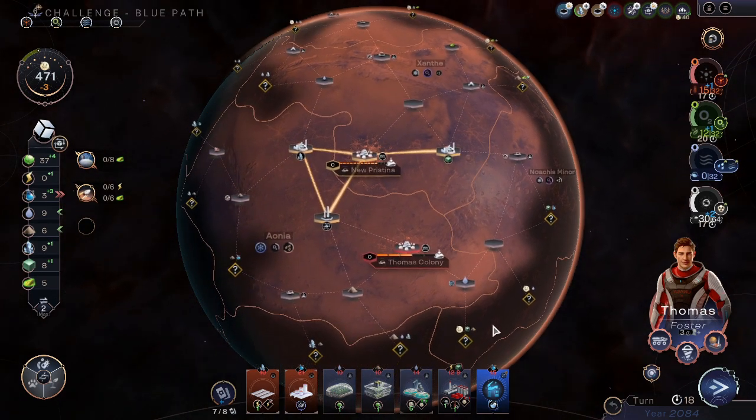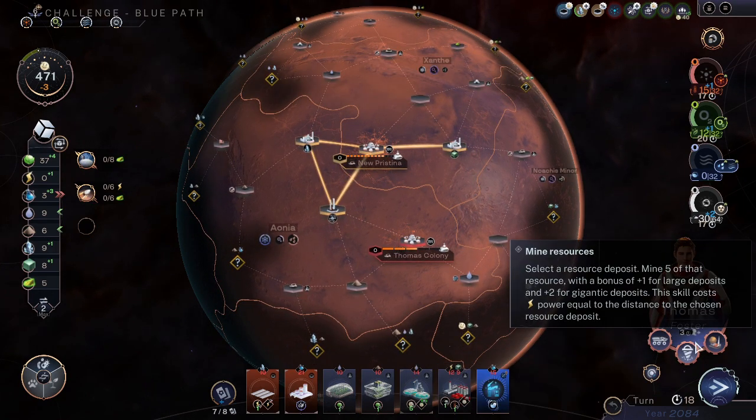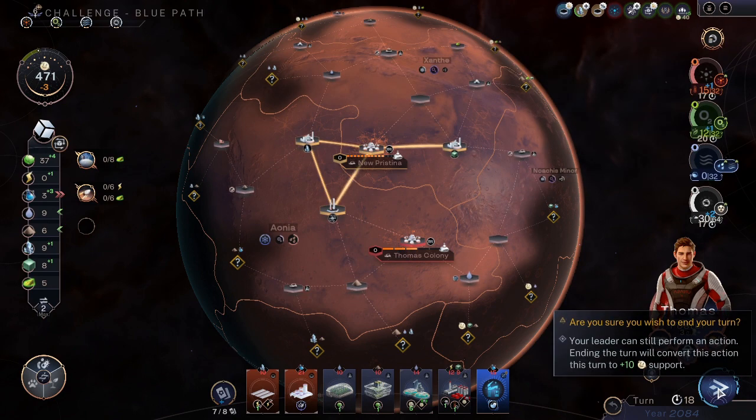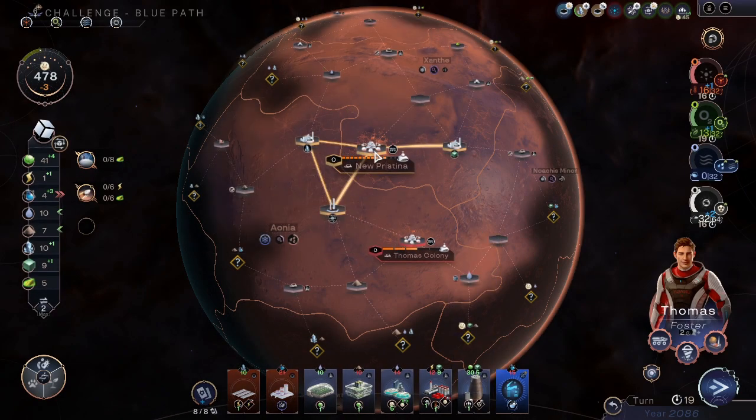I laugh at my own jokes because no one else will. We have no power to do that. More titanium — not enough power. More support that we don't have. Here's Marsha, Marsha, Marsha. Could get the spaceport — maybe, maybe, maybe. But no, no, no.